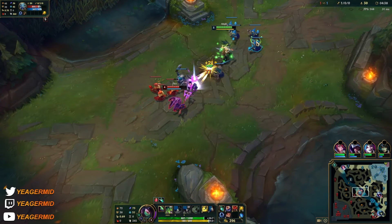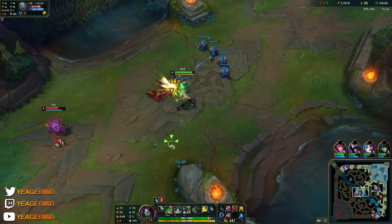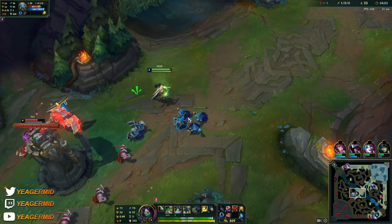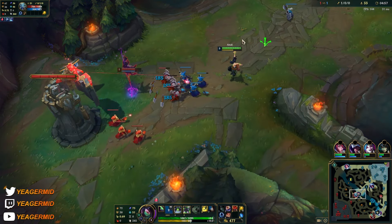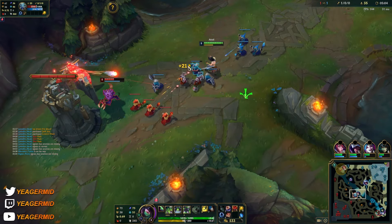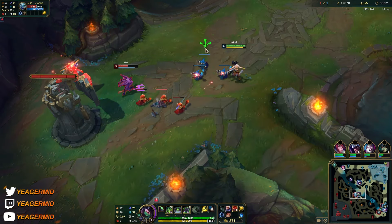You can still mess up even though it's a one-sided lane — if you troll like early on, you can still mess it up for sure. Poke him when he walks up to farm. Without his E he cannot trade back. I had enough energy for my Q to proc Electrocute — you can see the pressure you have with Electrocute, you can play a lot more aggressively.